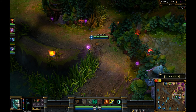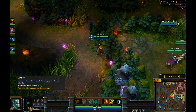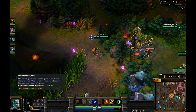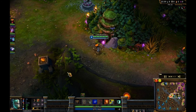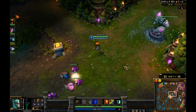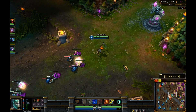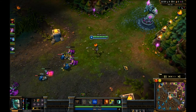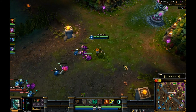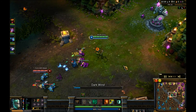My runes for the tanky utility Fiddlesticks are: move speed quintessences, magic pen marks, armor seals, and magic resist blues. So I've got 33 armor, 48 magic resist, 394 move speed with boots, and 9 spell pen. If I went glass cannon I would go full AP runes.